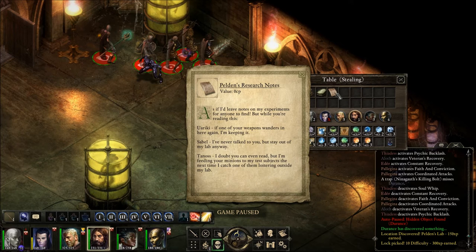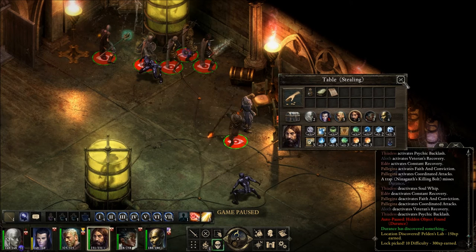Peldin's research notes: 'As if I'd leave notes on my experiments for anyone to find. But while you're reading this... Uriaki, if one of your weapons wanders in here again, I'm keeping it. Sable, I've never talked to you, but stay out of my lab anyway. Tannos, I doubt you can even read, but I'm feeding your minions to my test subjects the next time I catch one of them loitering outside my lab.' That's funny.